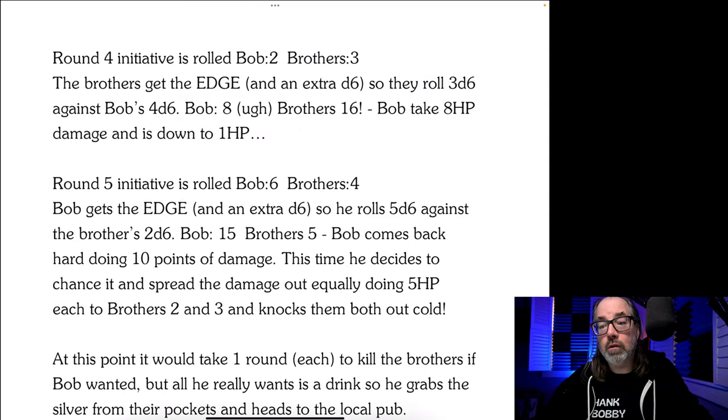Round four: initiative — Bob two, brothers three. The brothers get the edge and an extra D6, so they roll three D6 — remember now there's only two of them — against Bob's four D6. Bob rolls an eight, brothers roll 16. Bob takes eight hit points of damage and is down to one hit point.